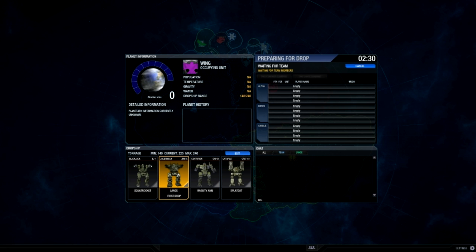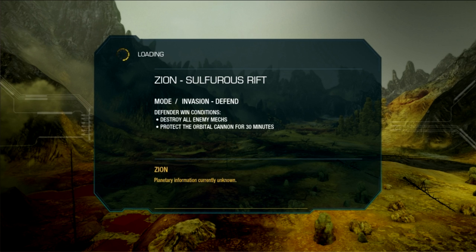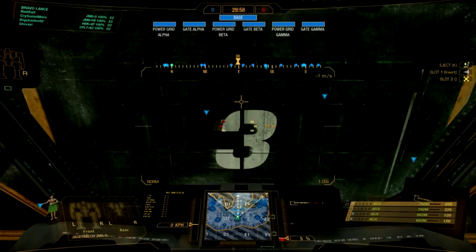During this time, you still have the ability to edit your dropship. We found a team. We have five minutes to prepare for the match, and there will be a countdown timer at the top right. We are defending. Looks like we're defending the hot map. This has three areas of entry where the enemy can attack. I'm in a dropship — it's flying over the battlefield right now, and when the game begins, I'll drop.